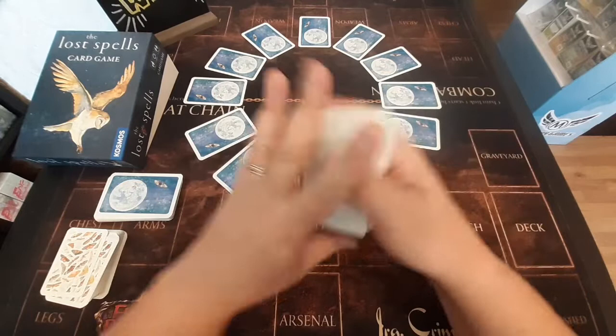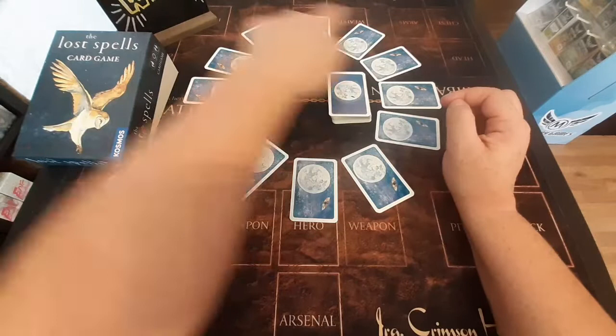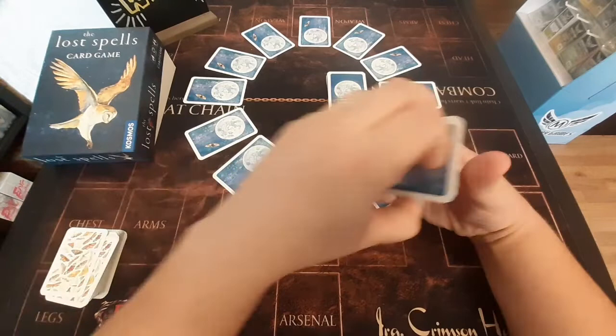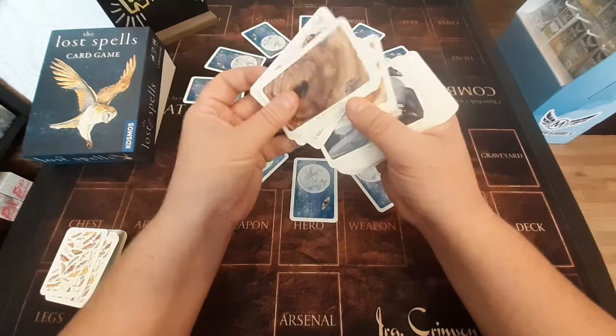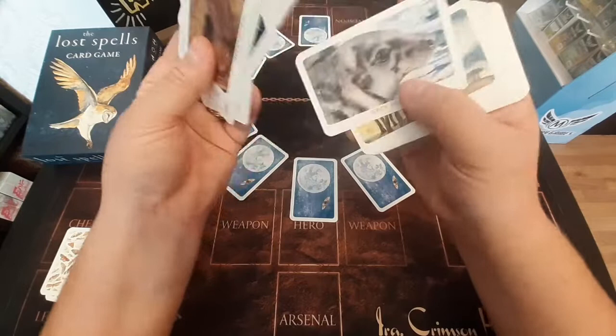We then have our nature cards. We've set these ones up as a clock around the centre of the table. We've got 12 laid out here and the rest of them to one side. All of these are in landscape and they're just different types of animals and plants and the like. These will be matched to these spell cards.